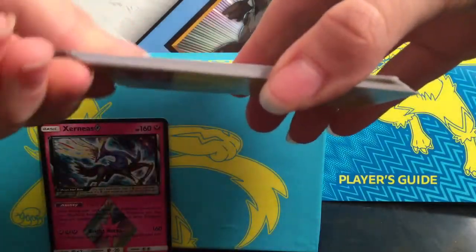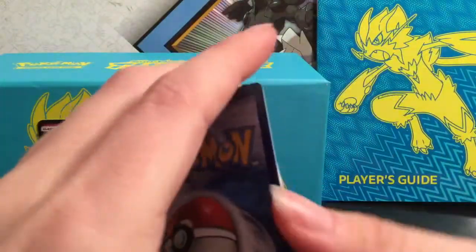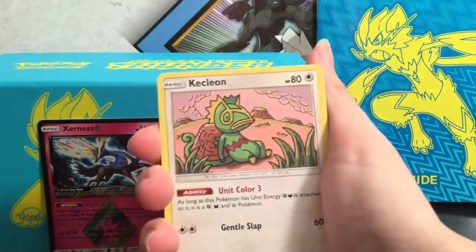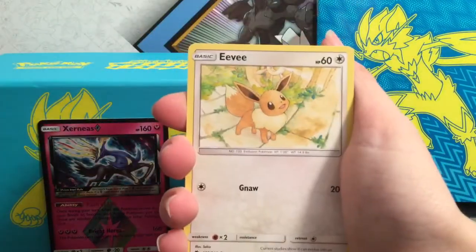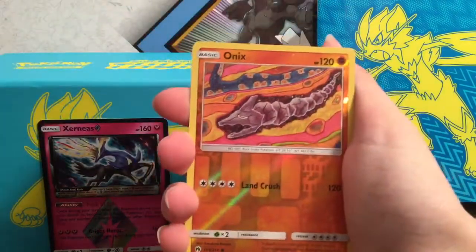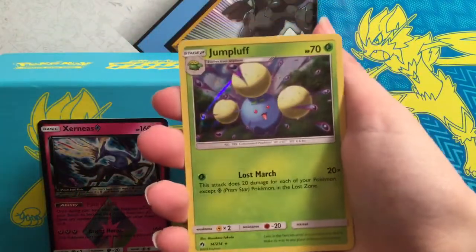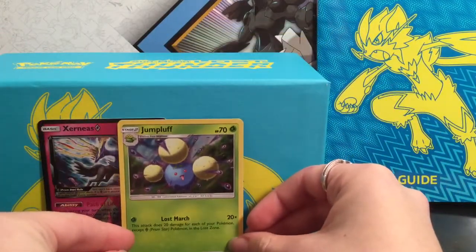Not looking like we got anything good yet. This is halfway through the box. We have Dark Energy, Electabuzz, Kecleon, Nest Ball, Nihilego, Eevee, Bruxish, Durant, Marill — Onix is the reverse — and the rare is a Holographic Jumpluff. I'll set him back there.